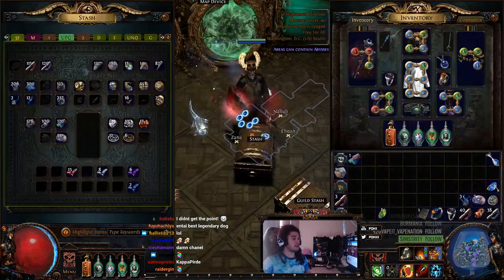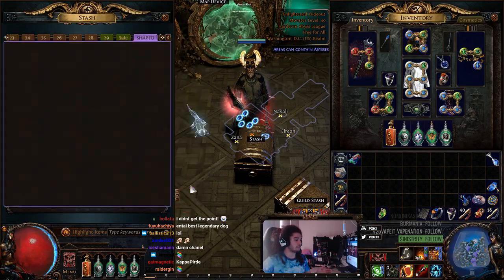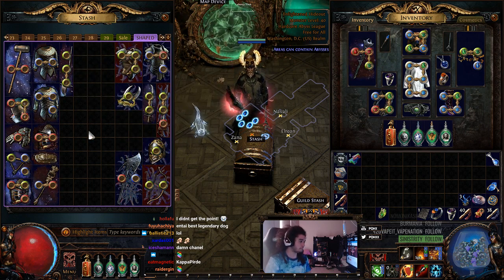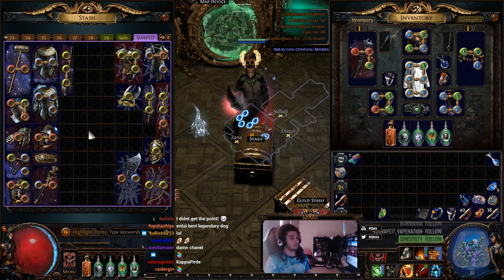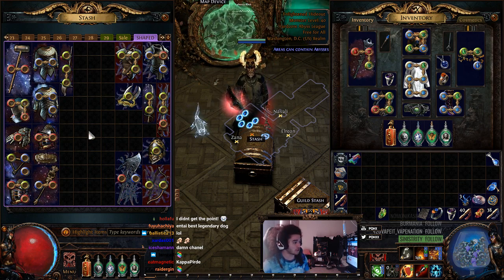Now, when you're doing the maps controlled by Shaper or Elder, you will find a bunch of different stuff. The items on the left are controlled by Shaper, the ones on the right are from the Elder. With this expansion, it adds in a bunch of new affixes and mods.